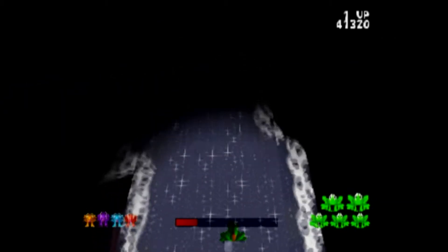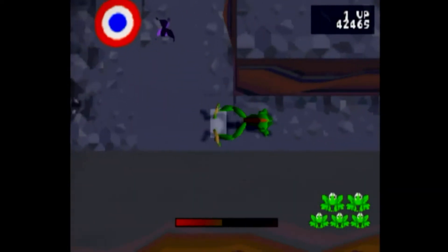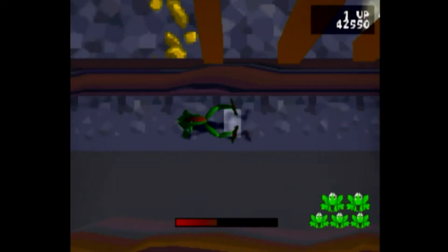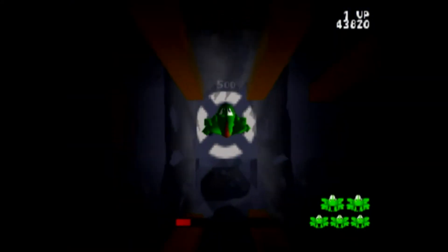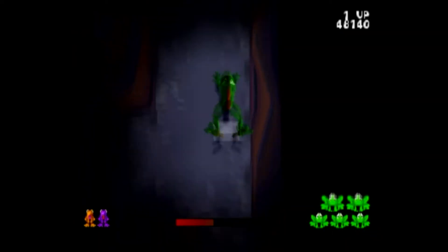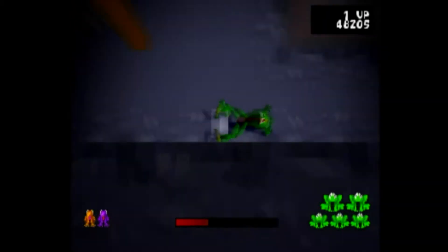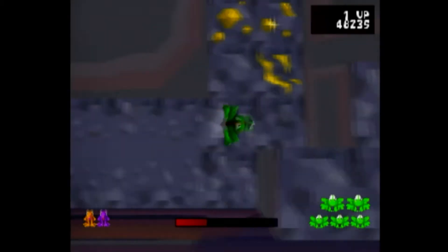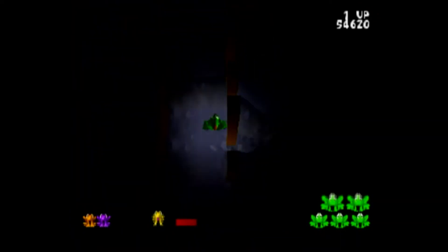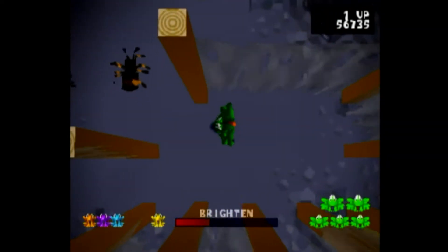I also find it kind of funny the way Frogger looks when he dies on the ice. Webb's Cavern — it's not too bad. Look at all that light there. It surely won't get too dark. You knew the opposite was gonna happen. Something I've been neglecting to mention is the fact that you can croak to hear where the other frogs are in the surrounding area. This is what the gold frog sounds like, and these are what the regular baby frogs sound like.